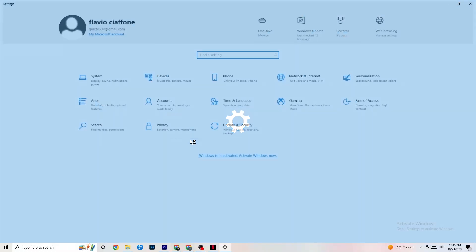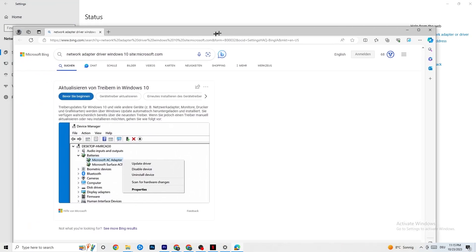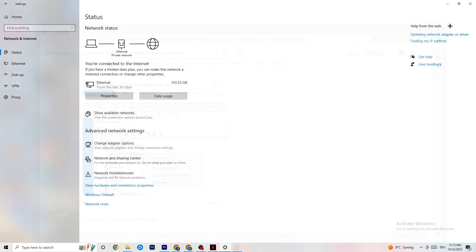Go back to your internet settings and look for updating your network adapter driver, because an outdated driver can also cause problems. Open Device Manager and click Update Driver on your network adapter. If it's not on the latest version, update it.